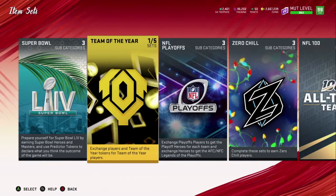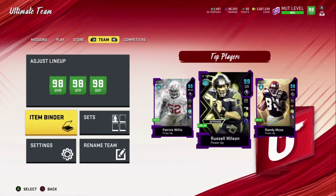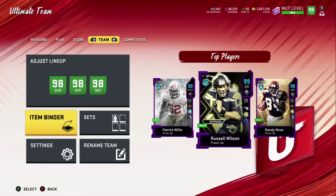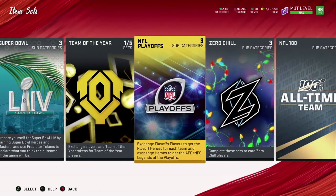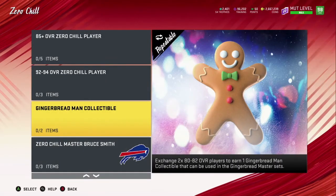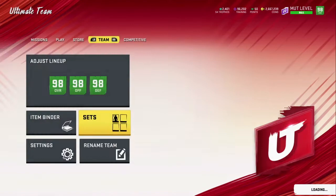For the Team of the Year set you guys already know about the gingerbread men — if you don't, leave a comment below and someone on the channel will help you out. For the Zero Chill sets, you make gingerbread men and you need 80 to 82 overall cards. I'm sure you guys have seen this in a lot of videos, but you haven't seen this way of doing it.